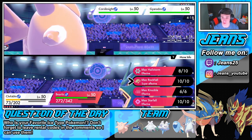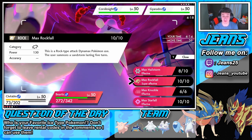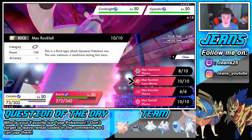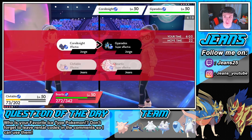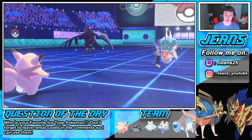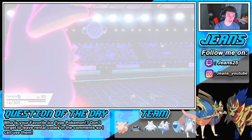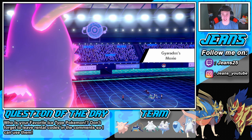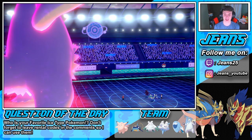I could take out Gyarados with a Max Rockfall — that Gyarados can be gone, and then we can switch it back. We are Slush Rush so we're gonna outspeed. I'm gonna go after this Gyarados and change it to Sandstorm real quick, since the hail doesn't really do anything for us right now. The Waterfall pops on Hatterene — okay, Hatterene's gone. That's fine, we're gonna take out this Gyarados.